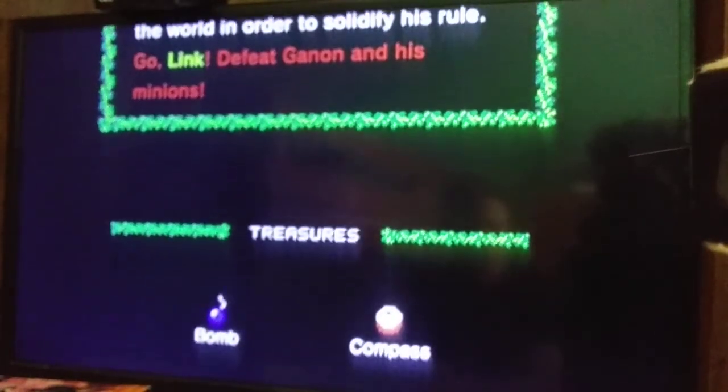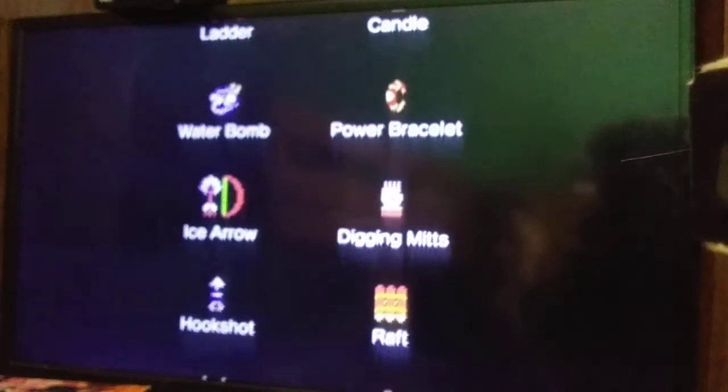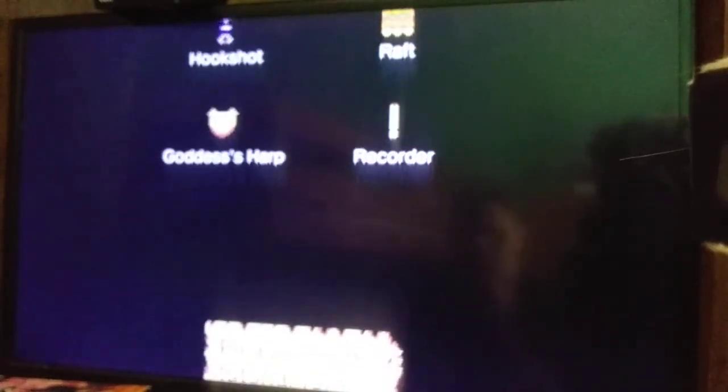This is a list of treasures you can get in the game: bomb, compass, ladder, candle, water bomb, power bracelet, ice arrow, digging mitts, hookshot, raft, goddess's harp, recorder. Please see the tutorial for more details. Treasures have a purpose in adventure mode — we'll get to that.